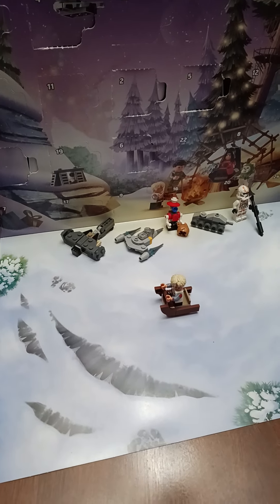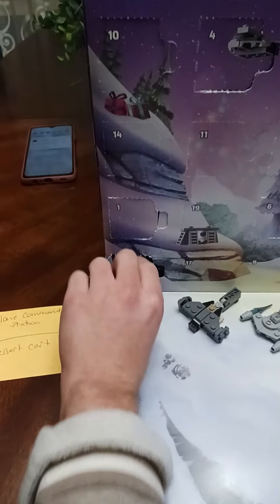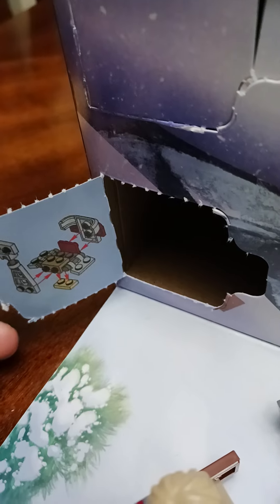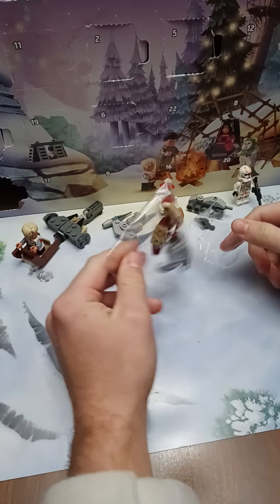Alright you guys, here is day number 7 of the LEGO Star Wars Advent Calendar. Here we go, it's at the bottom left here. So I had to move Omega. This looks like a ship again. So I'm gonna build this — maybe a TIE Fighter, TIE Interceptor, who knows. But I will be right back when I build it, so we'll see you guys.